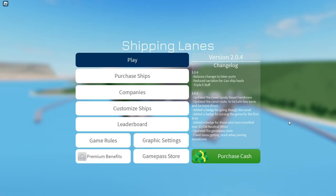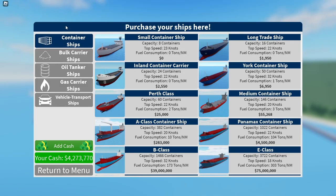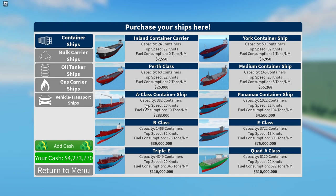Welcome back to another video. Today we are going to be playing Shipping Lanes. My goal is to purchase better container ships. I currently have the Panamax container ship, and I want to get the E-class or the B-class. As you can see, I have four million dollars so I can't afford any of the good ships.